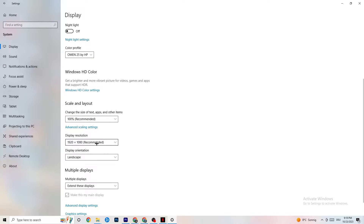Go to Display Resolution and keep it set to the same resolution your game uses. For example, if your game runs at 1920 by 1080, change this to 1920 by 1080 as well. Afterwards, go to Storage.